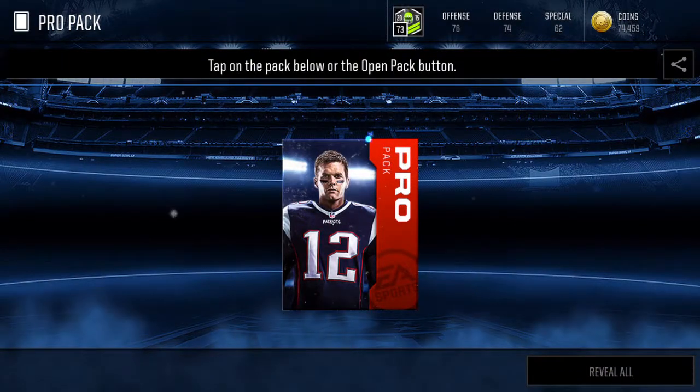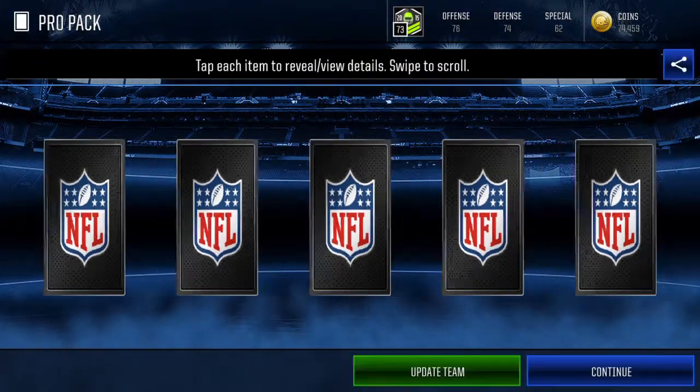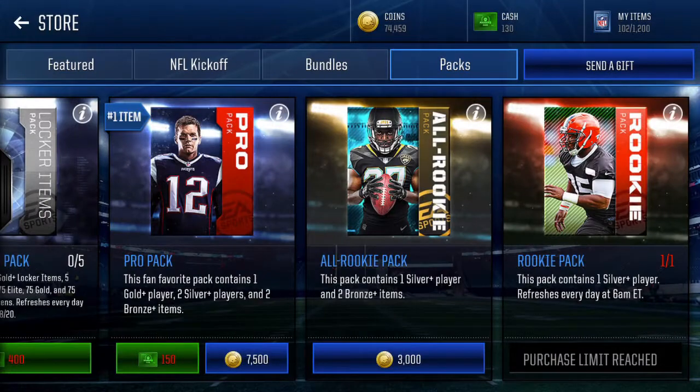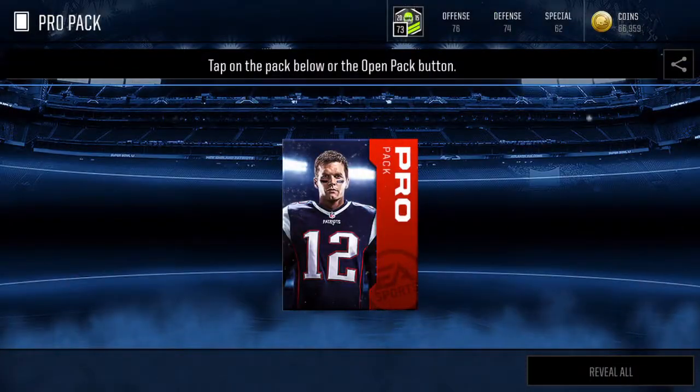Corey Peters, 76 overall — not too bad. He'll probably be worth anywhere from 6 to 10k. Don Tia Die Jr. — never heard of him, must be a rookie or something. He's a gold card though, so it must be decent.